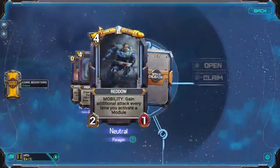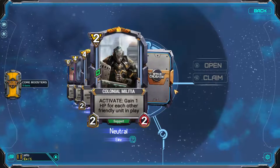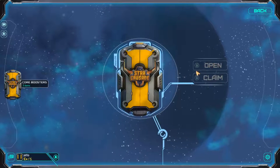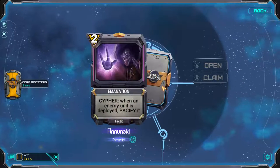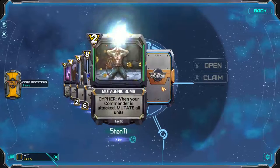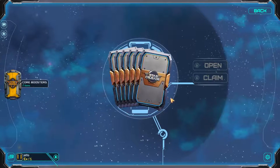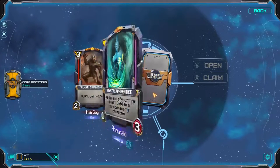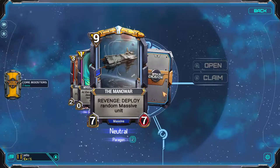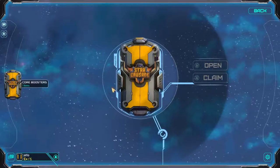There are six cards in a pack, and the chances of each rarity showing up are about the same as Hearthstone per card, but the total number of cards per pack is higher. So I think you get more cards per equivalent of 100 gold, which is good. I've always said Hearthstone is a little bit stingy with its economy. I just opened a second legendary in three packs, which is nice.